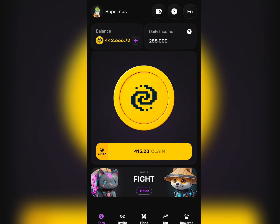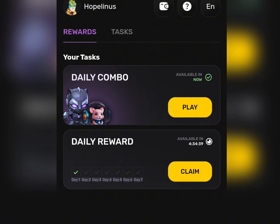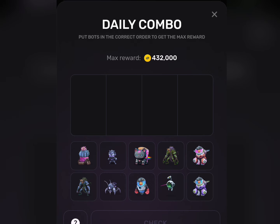Here is how to complete the daily combo cards on PixelTab by PixelVerse. All you need to do is come over to the bottom section where you see 'Reward,' click on that, and it will show you the page where you see the daily combo. Come over to this section and click on the play option.